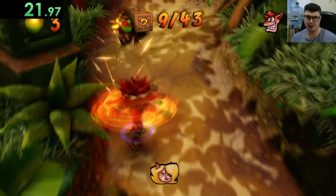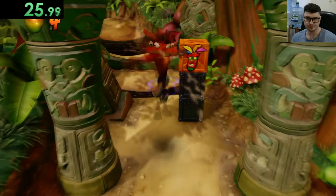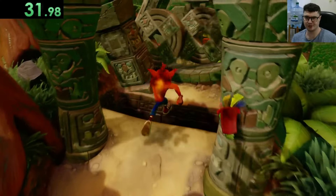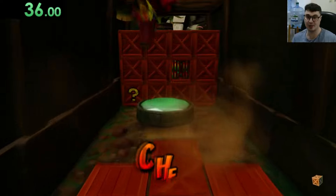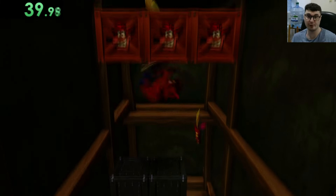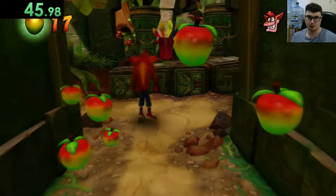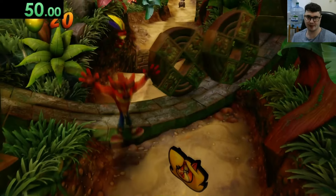Essentially, we are following the Crash 4 rule set of breaking every box and then finishing the level. Now, if you want to get the first few relics, you can actually die. Or if you want the perfectly insane relic, you need to break all of the boxes as fast as you can without dying. The other relics, though, you are allowed to die.